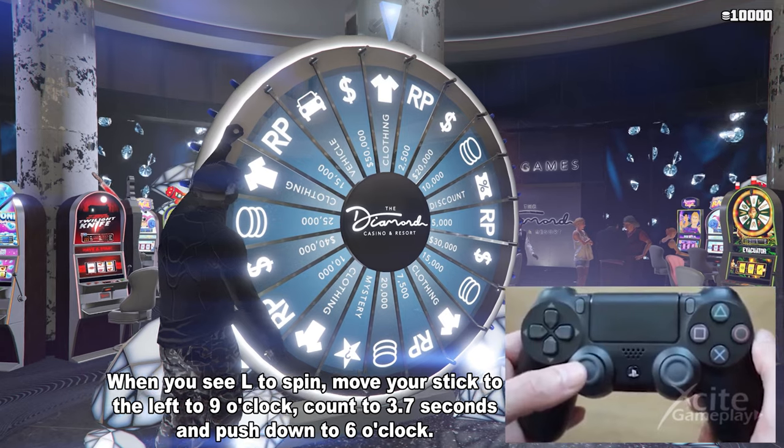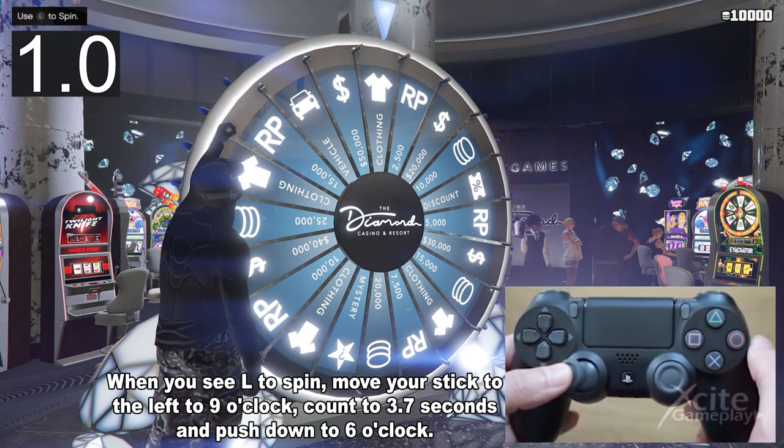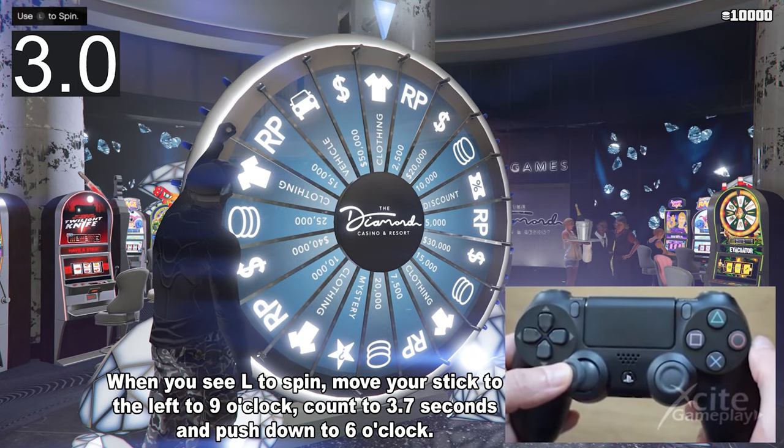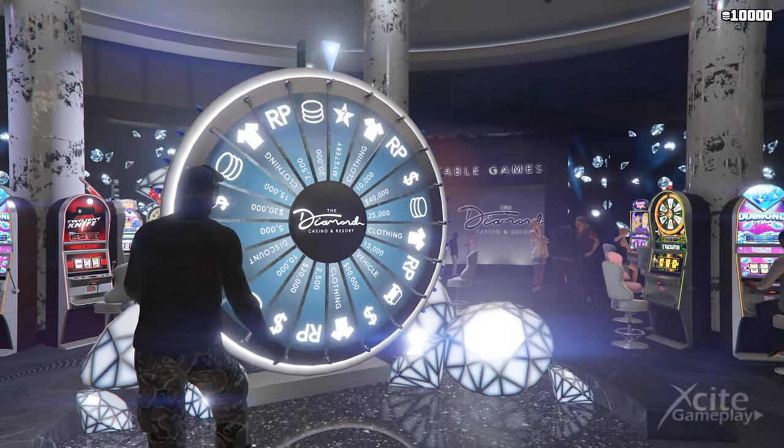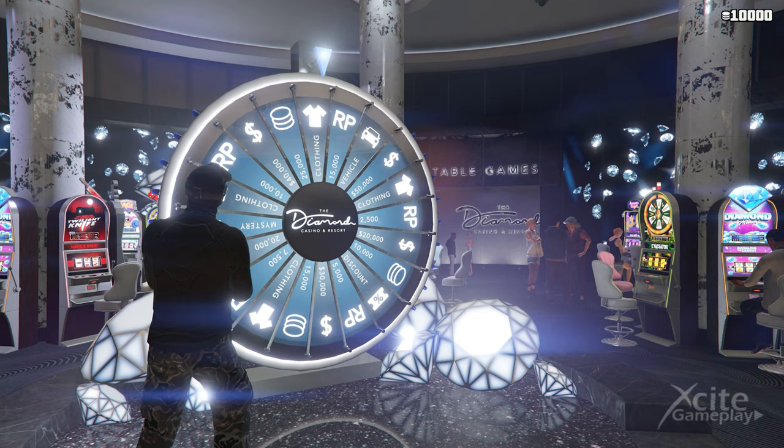When you see L to spin, move your stick to the left to 9 o'clock, count to 3.7 seconds, and push down to 6 o'clock. The wheel will spin very slow, but just enough to land exactly on the car.